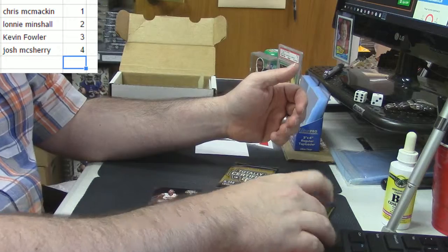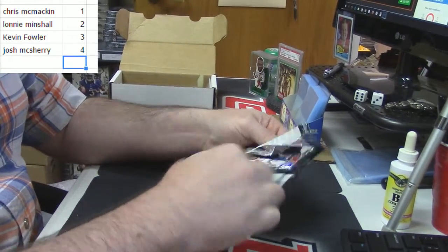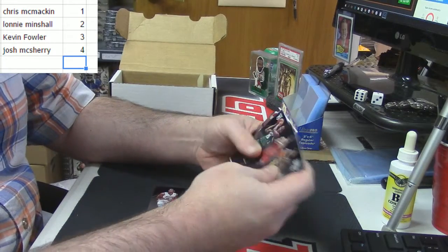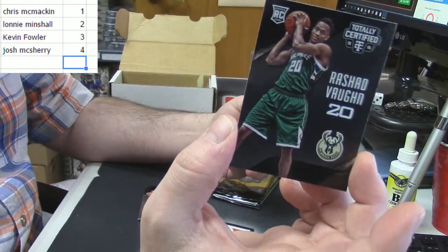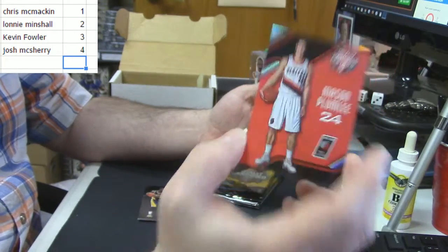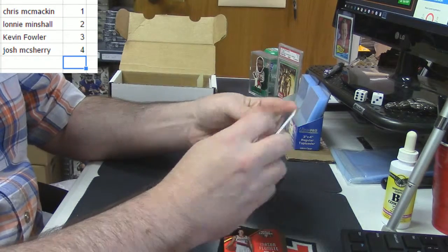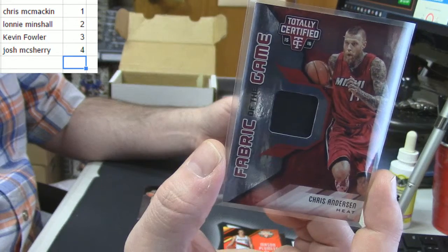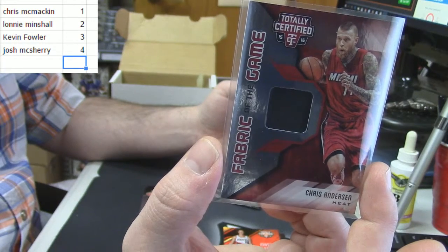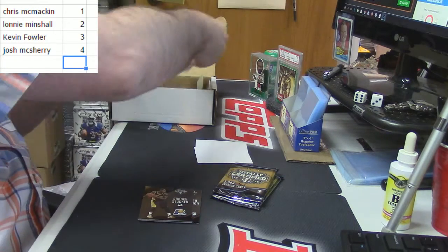LNA with pack number two. You got a rookie card for Rashad Vaughn for the Portland Trail Blazers, 59 out of 149, and Mason Plumlee, 91 out of 199, for my Miami Heat — although he's not with the Heat anymore. The Birdman! Thank you for being here, LNA.